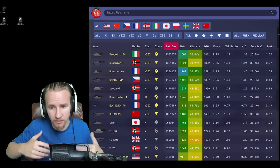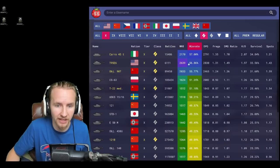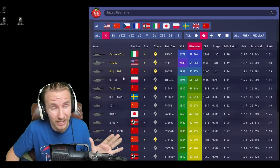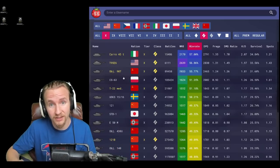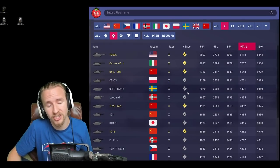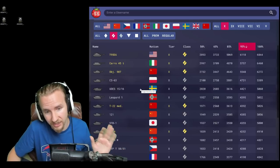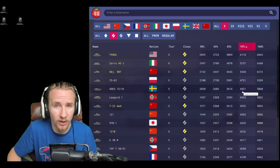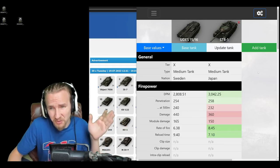Before we discuss the overall ethos of the UDES, let's look at how it's been performing with regards to its win ratio compared to all other tier 10 medium tanks. Only the CS-63 has a better win ratio out of any tech tree medium tanks, so the UDES 15/16 is kind of a sleeper OP tank. To achieve your third mark of excellence on the UDES in the last 30 days, it is the second hardest tier 10 tech tree medium tank to do so, requiring 4,421 average damage.